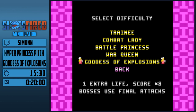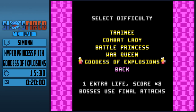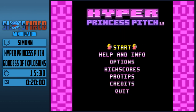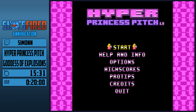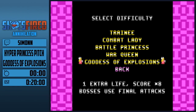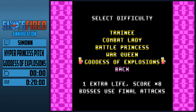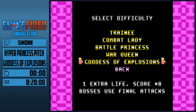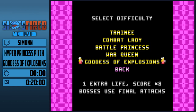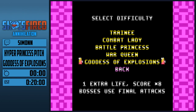Hello, welcome everybody at Shots Fired. This is Hyper Princess Pitch on the fifth of five difficulties. It was developed by Daniel Remar in 2011 and there are five difficulties. We only have one extra life at the beginning, although we can get a couple during the run. The bosses will use the final attacks that they do not use on any other difficulty level. Let's give it a shot and I'll tell you when time starts.